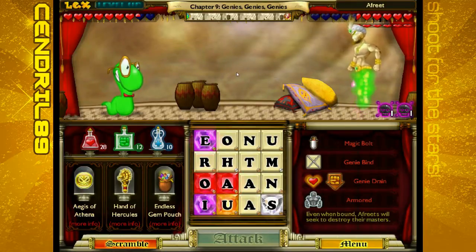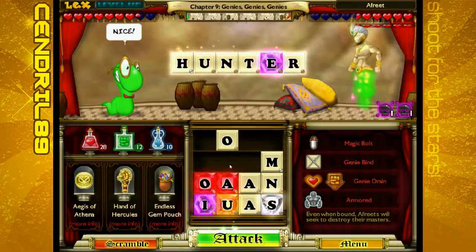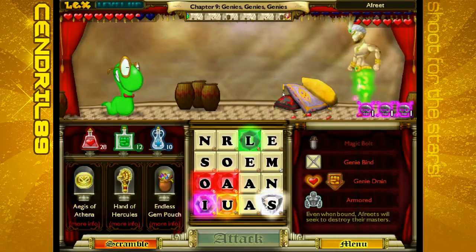Armored is going to make things much tougher. Hunter! Ow, with that Magic Bolt, even with the Aegis, doing a ton of damage. The Genie Drain can really drag this fight out — keep that in mind as well.